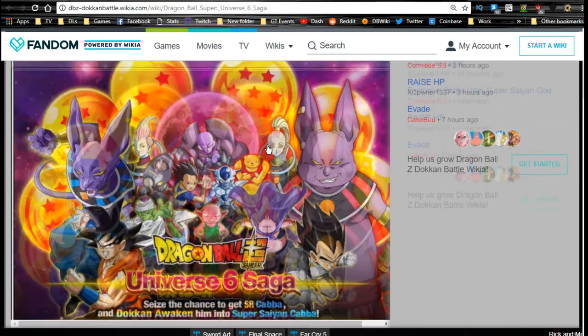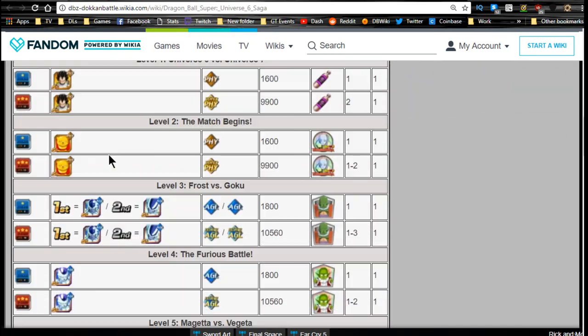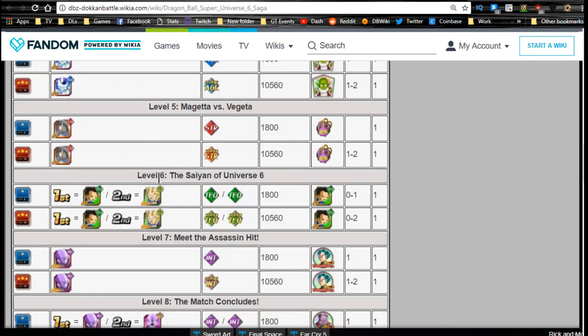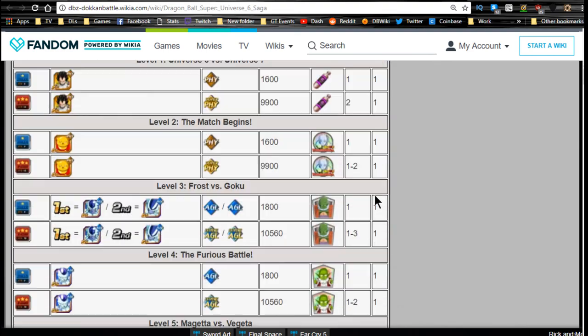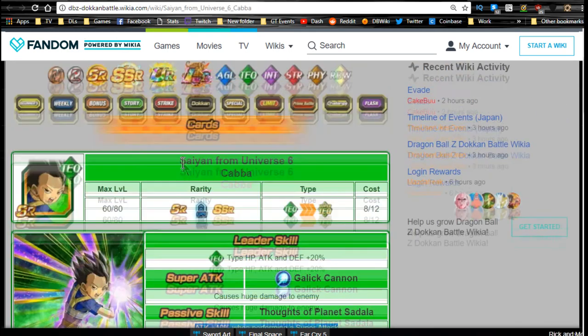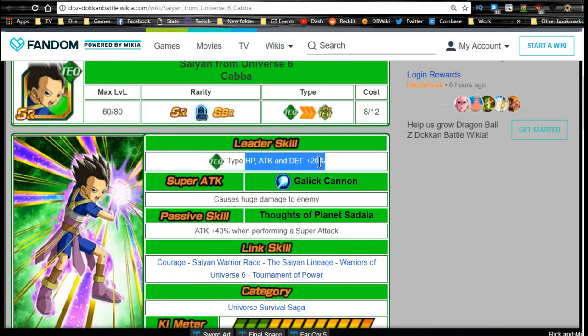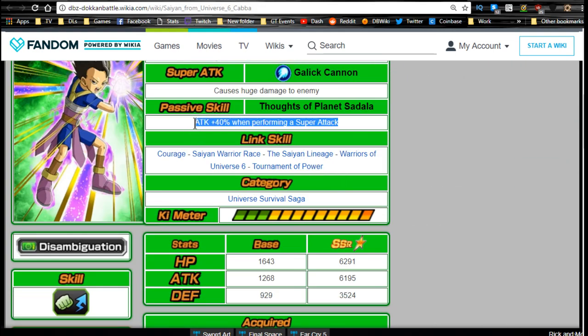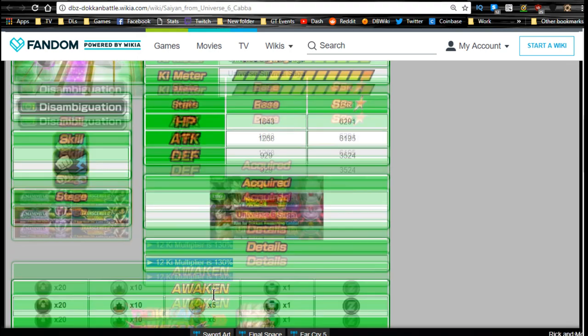You should have enough Universe Survival Saga members including Kaba — base form, SS Kaba, and SS2 Kaba. Now let's talk about Kaba. He's available from the Dragon Ball Super Universe 6 Saga event, with his base form on level 6. You'll need Vados, Champa, and Vegeta medals — Vados on level 2, Vegeta on stage 7, Champa on level 8. His base form leader ability is tech type HP, attack, and defense +20%, passive is attack +40% when performing a super attack, with a 12-key multiplier of 130%.